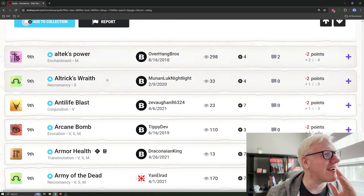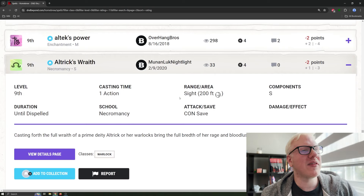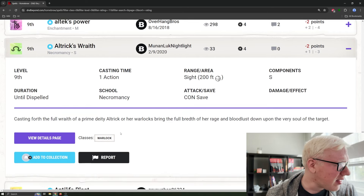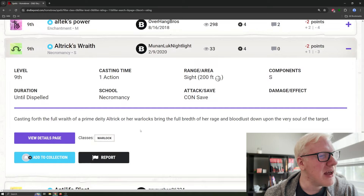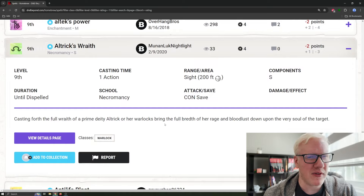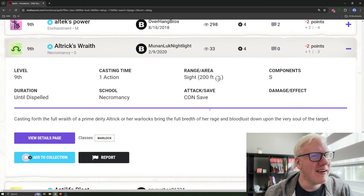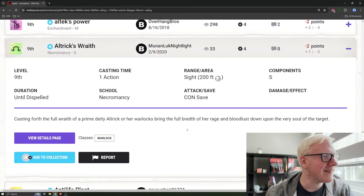Also there's Altex Wraith — not the same thing. One action, range of sight, creates a 200-foot sphere, somatic only, lasts until dispelled, constitution save. Casting forth the full wrath of a prime deity, Altex, her warlocks bring the full breadth of her rage and bloodlust down upon the very soul of the target. It doesn't do anything. What does it do? Why is there a con save? What's the sphere? There's no stat block. I don't understand what any of this is. I'm sufficiently underwhelmed by Altex Wraith.